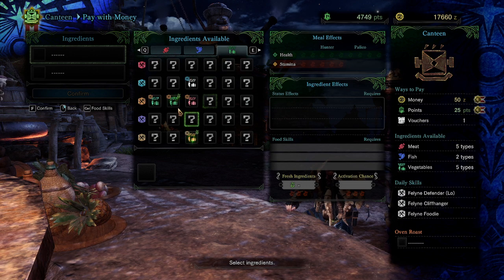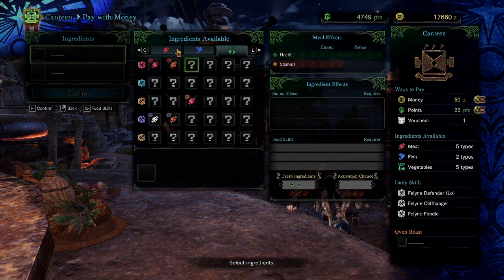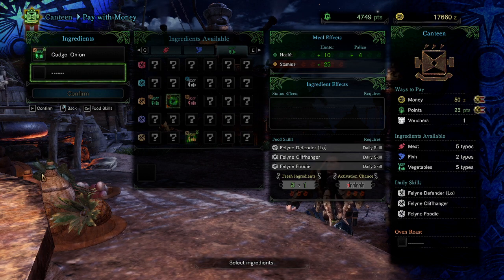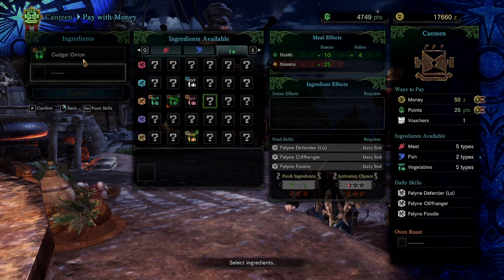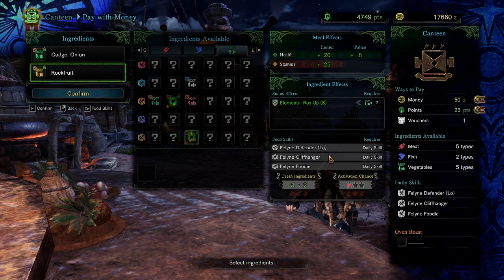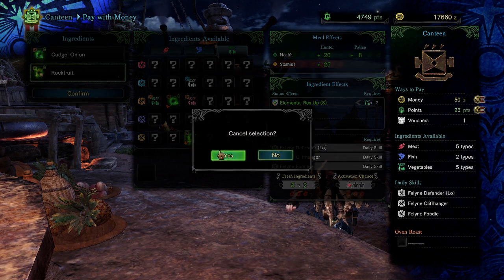The activation chance works like this: fresh foods are designated by a green sparkle and green vine coming out of whatever you're eating. Each fresh food increases your hunter's health by 10, up to a maximum of 50, so eating six fresh foods takes your health to 150 rather than 160 — if the health bonus maxes out at five. But your activation chance maxes out at three stars — each fresh food gives you half a star. Eating two fresh foods gives you a full star, which tells you the probability of your food skills activating.